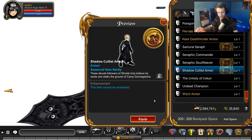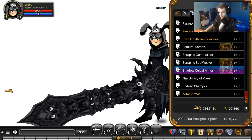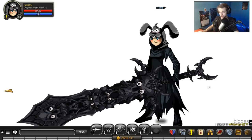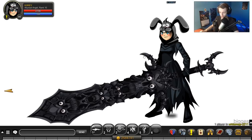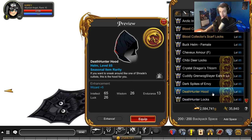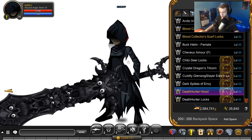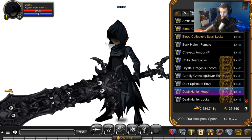Let's start off with the armor, which I think is the 1% drop — it took a long time of farming to get it. It's the Shadow Cultist armor; that's the female version on my character. It's not a bad armor, but I wouldn't prefer it over my other armors. The Death Hunter Hood looks a little weird on female characters, but it's a pretty nice looking hood — I really like how it looks.